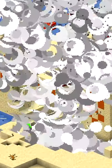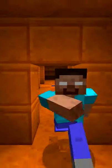Desert pyramids have over 3,000 sandstone. Smooth sandstone takes longer to break. No natural structures use red sandstone.